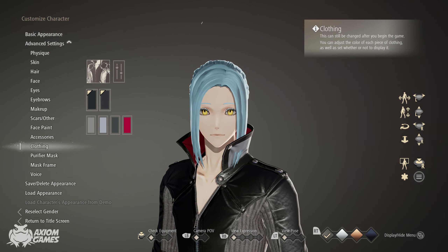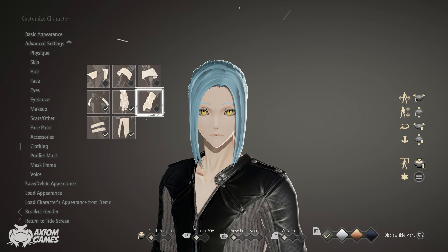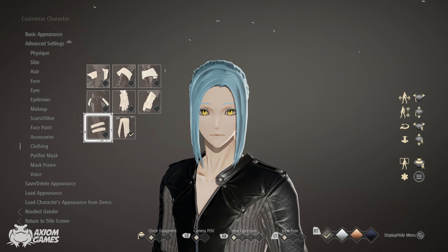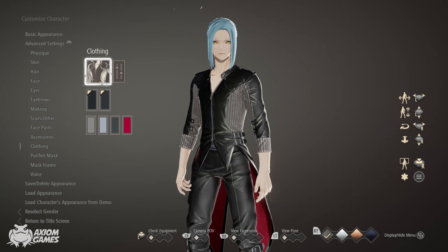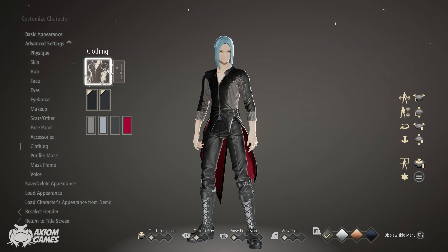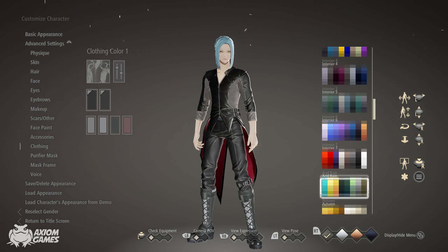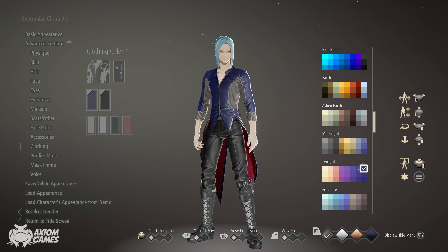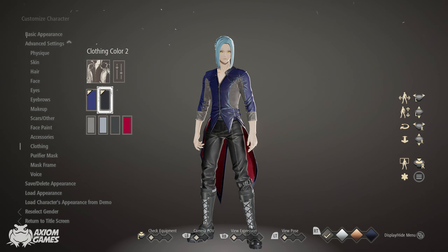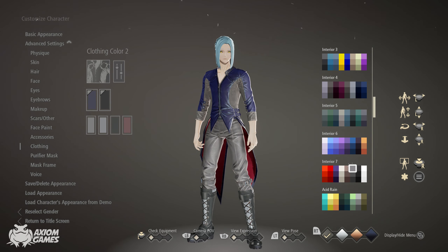Moving into clothing, you want to use the default outfit but turning off all of the accessories apart from one. The color you want to use for all of them apart from the second one is going to be twilight in the top right corner. For the second color we're using interior 7, the third one from the bottom right corner.